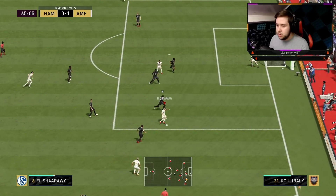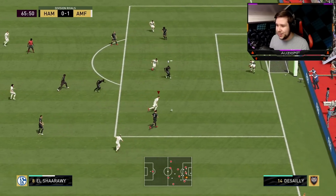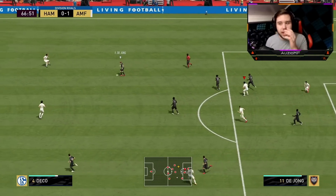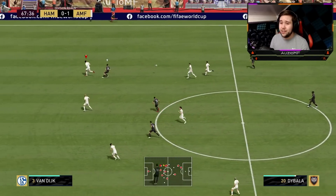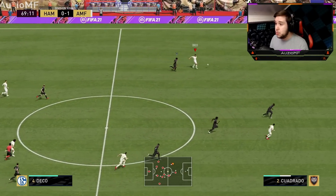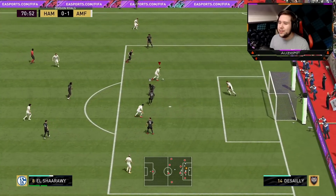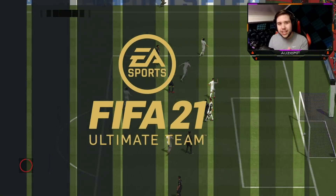Pass it to him, scoop turn. Give it to El Shirari — little dummy, heel-to-heel, La Coqueta cancel. I completely did the wrong skill move, and it absolutely destroyed the defender but we couldn't get the bicycle kick. Give it to him — first-time through ball, really nice pass especially on the weaker foot. McTominay, fake shot, inside — turning players inside out, and we're going to get the four-star weak foot finish beautifully into the corner.